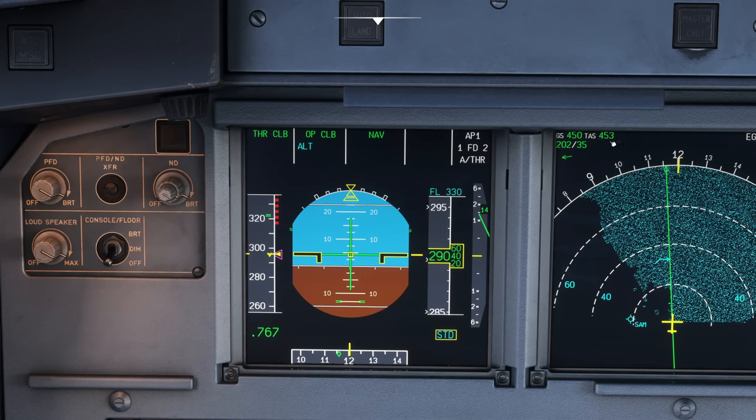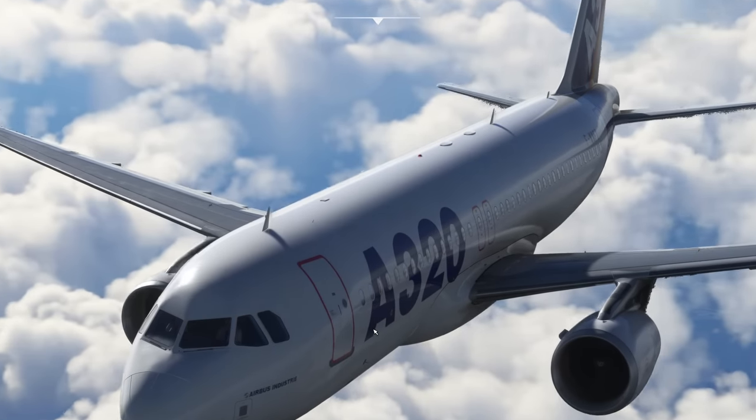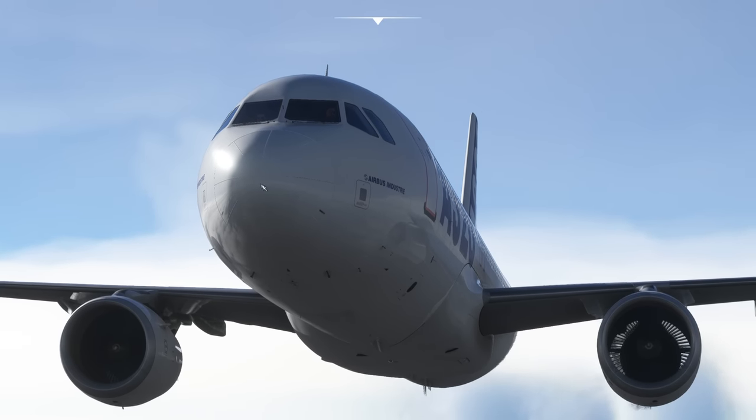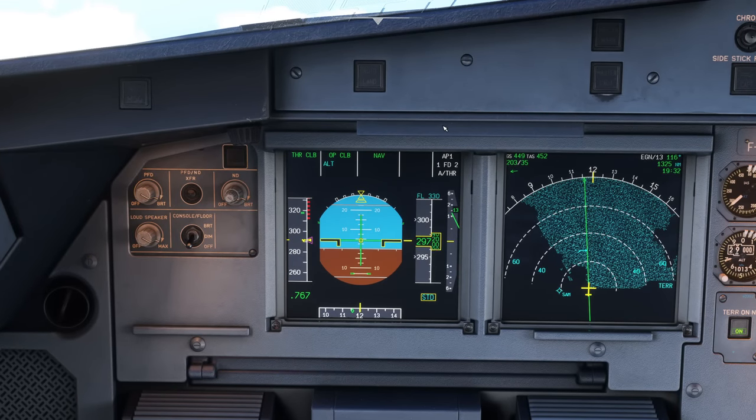We're flying through the air at 450 knots even though our indicated airspeed shows just under 300 knots. Why? The air is thinner, so it hits the front of the aircraft and the pitot tubes — these little tubes here — build up less pressure, giving us a lower airspeed reading. There's less air up here, so the pressure is less. At sea level the indicated and true airspeeds get much closer together, but as you climb they diverge.